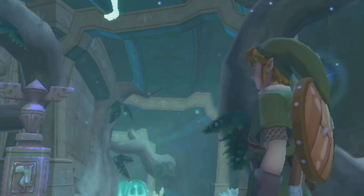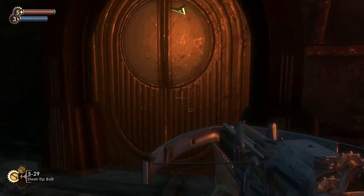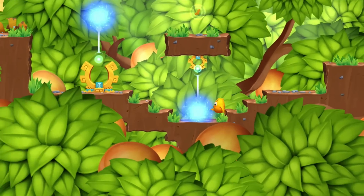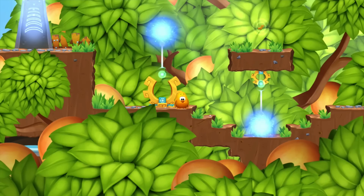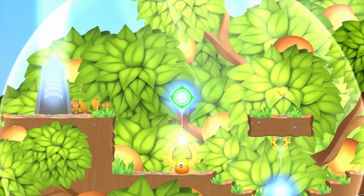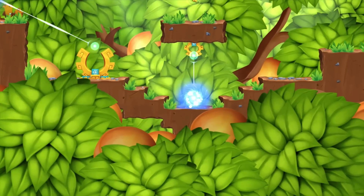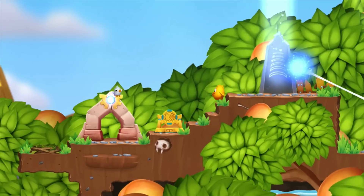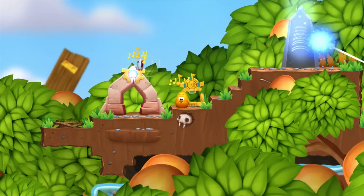So many games these days hold your hand with helpful companions, endless tutorials, and big compasses that point you in the right direction. Toki Tori 2 has no tutorials, no words at all actually, outside its logo, and it respects your intelligence in a very satisfying way. This one has gone overlooked, but I think it deserves more attention. Don't be fooled by its cutesy exterior — this PC and Wii U puzzler is wicked smart, and also devilishly tricky at times.